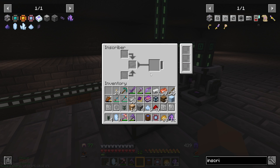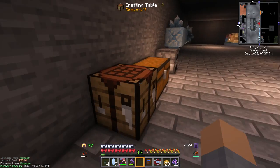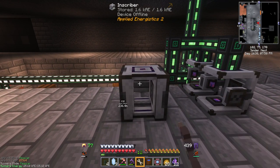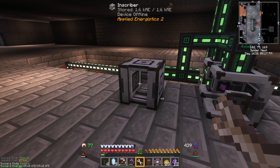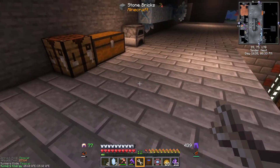We need to set up automation for the Inscribers. It says we can insert from the top for one slot, from the bottom for another, and insert and extract from left, right, back, and front. In modded Minecraft we can use logistical transporters to push things into the bottom. But one thing we can do is with a quartz wrench — right click to rotate the Inscriber so it's on its side. Now the top is actually over here, the bottom is over here, and we can use hoppers to put stuff in and pull stuff out to start automating this process.